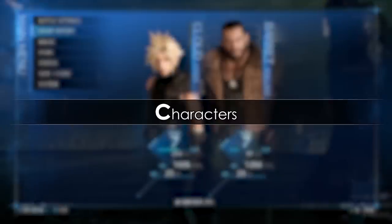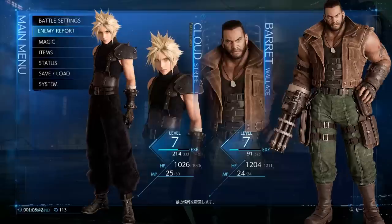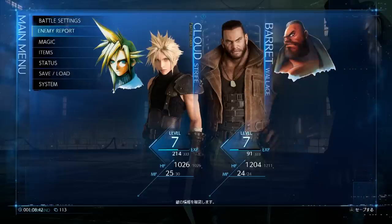Now let's shift our attention to the characters. What we see here are parts of the full body renders that have been already released to the public. Cloud's face and head orientation looks very similar to his face art seen in the original menu. Barret, on the other hand, looks very similar to his full body artwork — there is even this slight head tilt. Compared to Cloud, his menu face art is quite different. It's interesting that Barret doesn't wear his glasses here; I hope they fixed this for the final build.